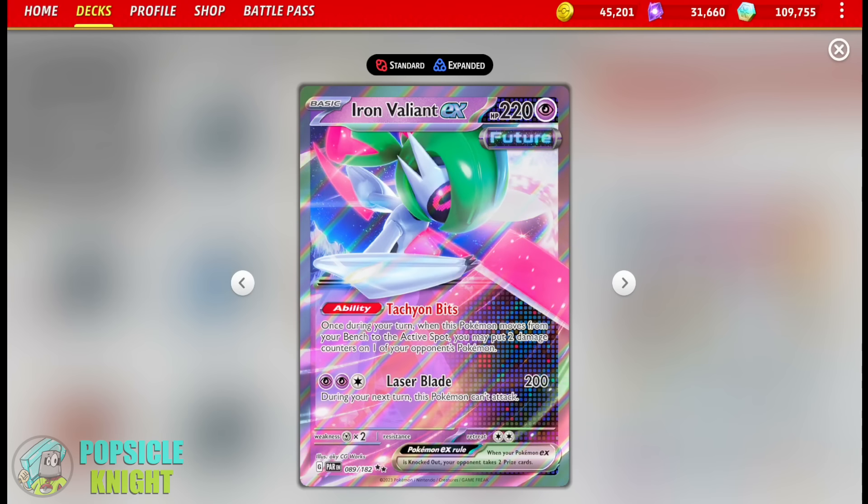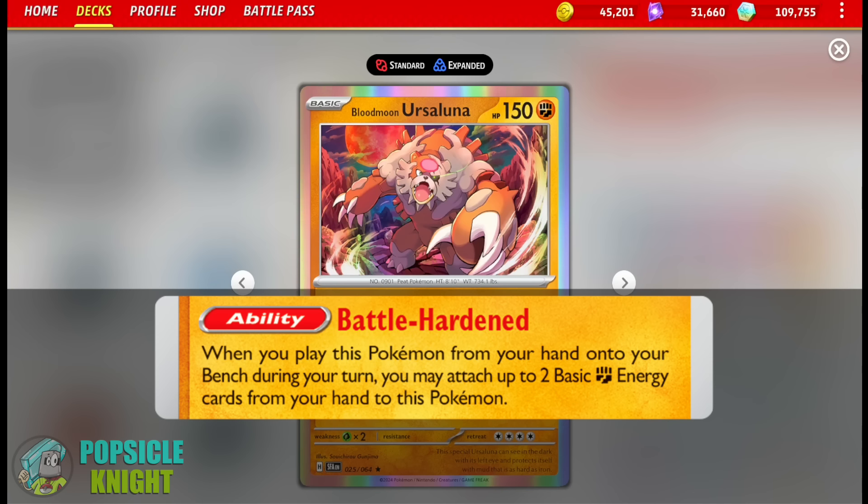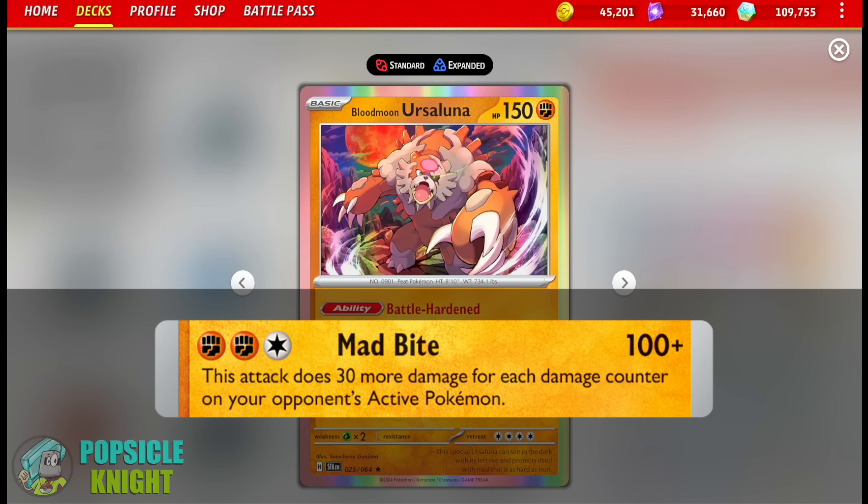This time I'll be pairing it with Iron Valiant EX. Let's take a look at Blood Moon Ursa Luna. It has the ability Battle Hardened — if you play this Pokemon from your hand to your bench, you may attach up to two basic Fighting Energy from your hand to this Pokemon. This ability is really great for accelerating the energies we need for it to attack. And its super strong attack is Mad Bite. For two Fighting and one Colorless Energy, it deals 100 base damage.